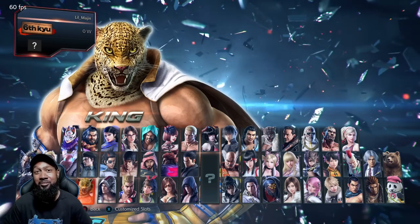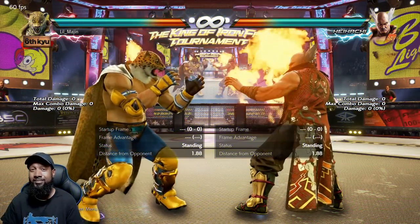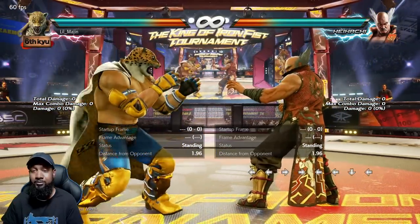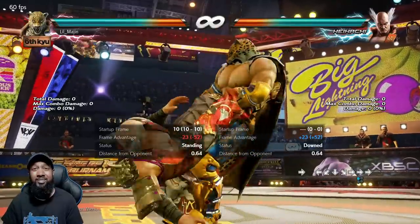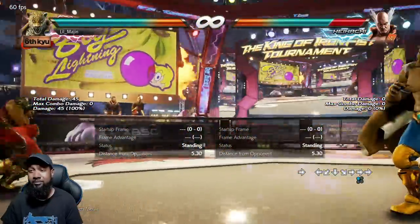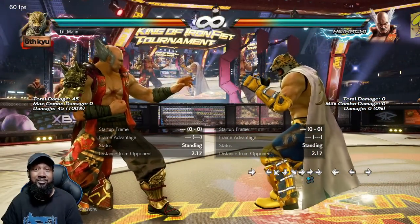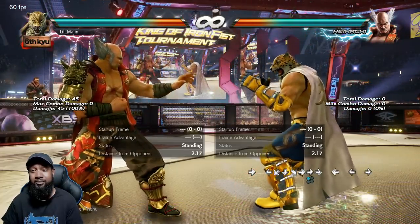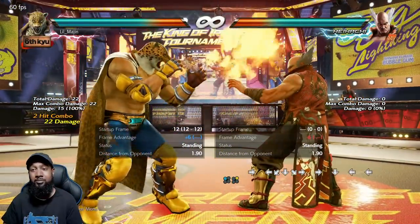For starters, I really recommend every King player start to master his Giant Swing and Tijuana Twister. These two throws are super important and it's a really complex input — forward half circle forward one. It's real complex and I can definitely understand it being difficult to master, but this grab is King's best throw. You have to really learn this and be consistent on both sides.